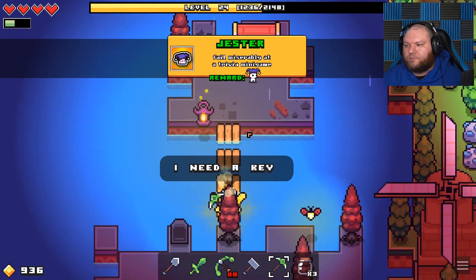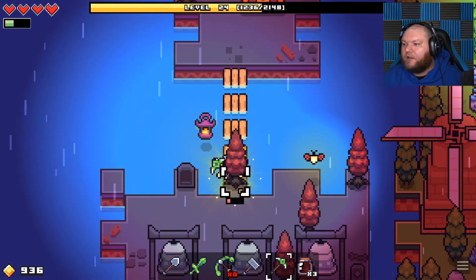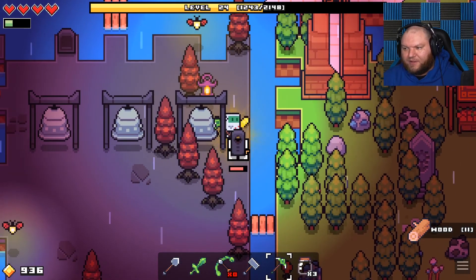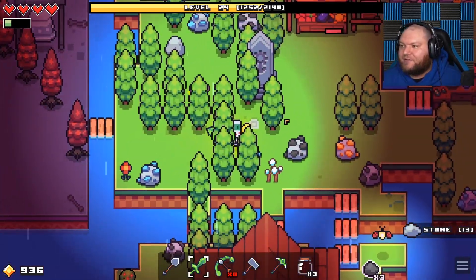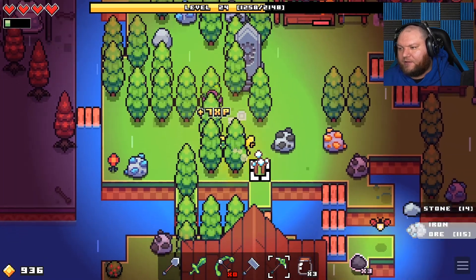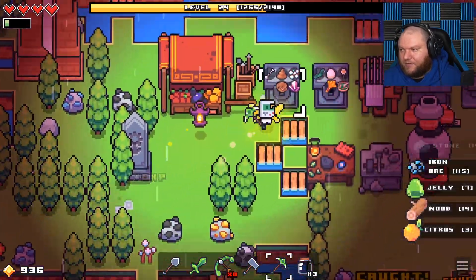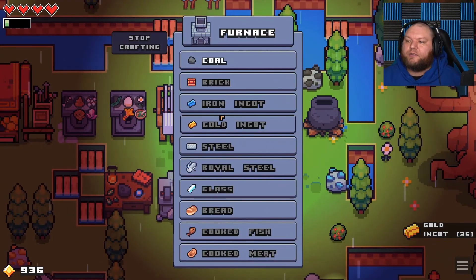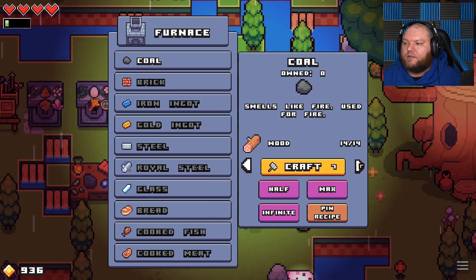Whoa! Oh cool, I got an achievement — and now there's a fucking tree in the way and I need a key. Why would you give me a chest and no key — that's the single most annoying thing in this game. I don't understand. Get out of my way. Alright, I need three more iron ingots. I don't have any coal — oh there's coal right here, god damn it.